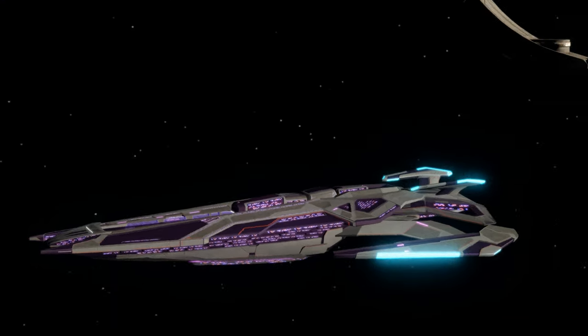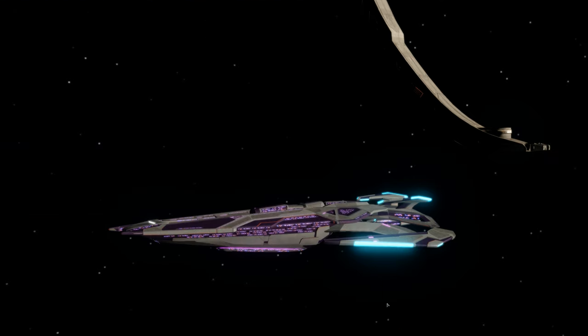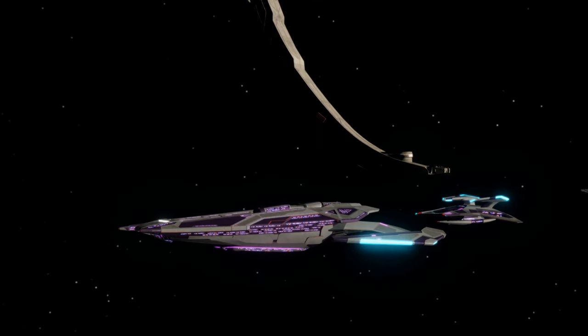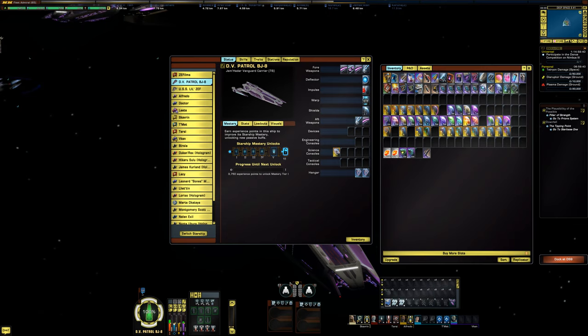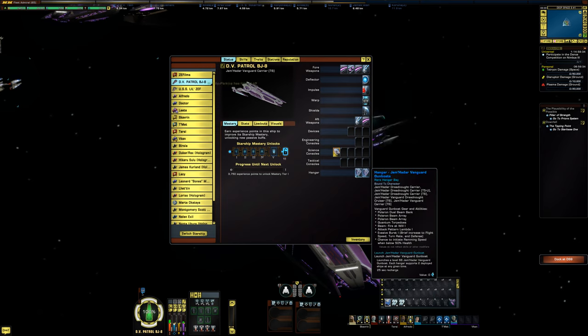Let's pause the stats and activate the console to show the deploy heavy attack craft ability. When you press it, the heavy attack craft launches from behind your ship. When out in battle, you can have this flying behind you alongside your two wingmen. The Jem'Hadar Vanguard gunboats from the two hangar bays are pretty resilient — I did not have a lot of issues with them blowing up.